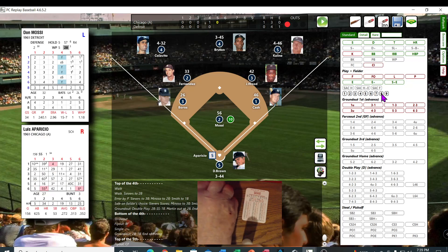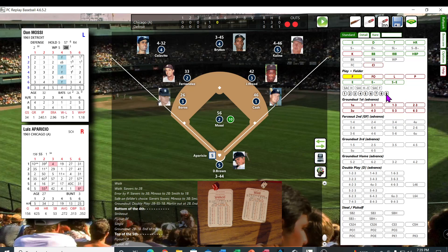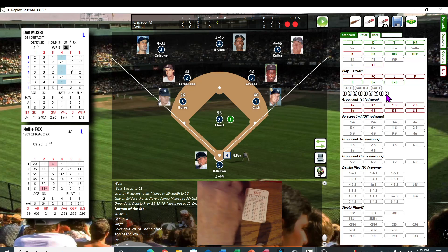Aparicio — we are in the top of the fifth. 62, 32 — fly out to right. And Nellie Fox — 62, that's a 29. He's not a K — so it's an out. 1-3.